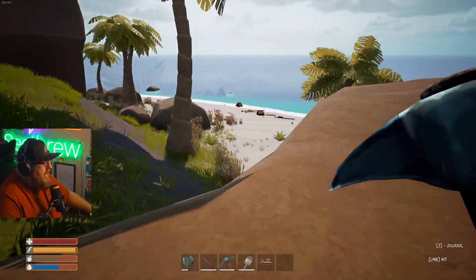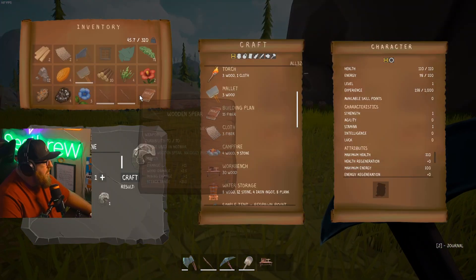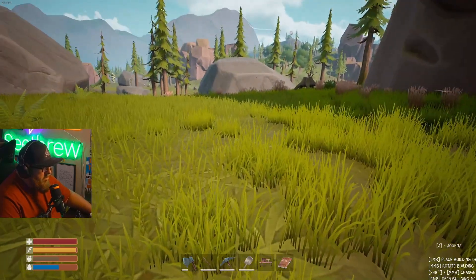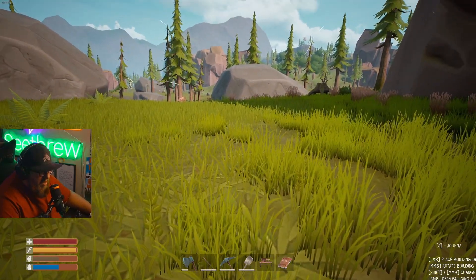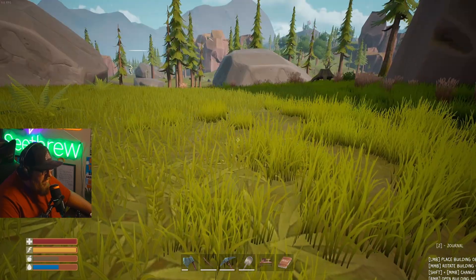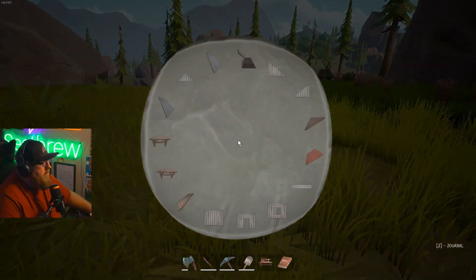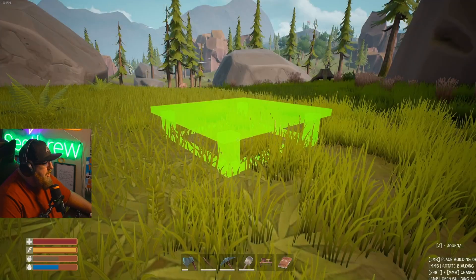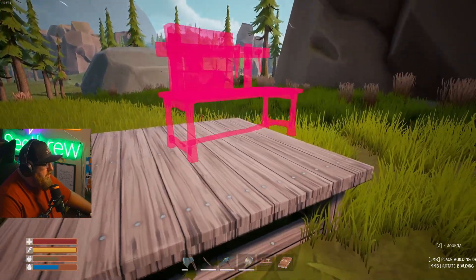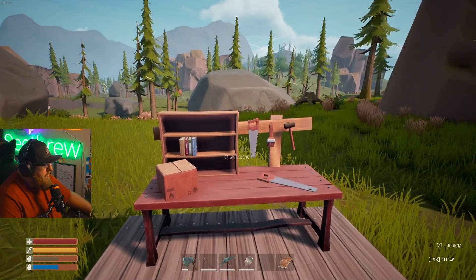It says place building, rotate building, open building menu — right mouse button. Oh okay, here we go. Foundation. Nice. So can we put our workbench up here? Yeah, we can now put this up here. Cool, there we go. How much more wood do I have? Not a lot. Let's chop some more wood, staying away from potential dangers because I don't know exactly what we're getting into here.